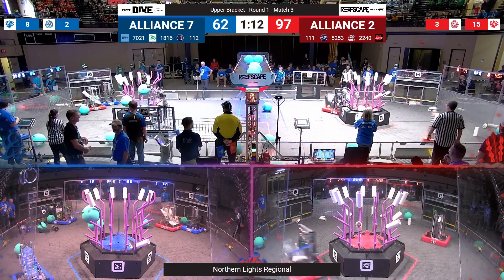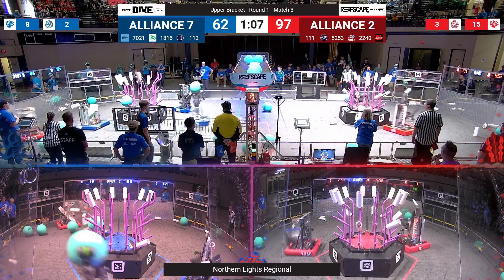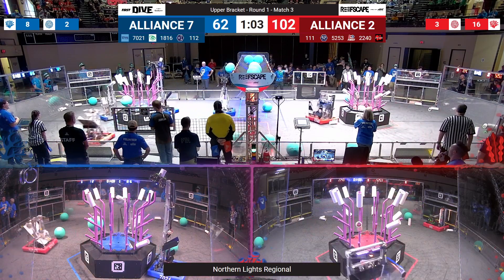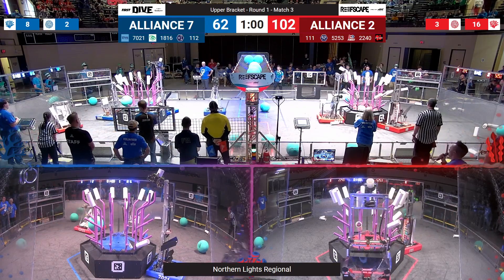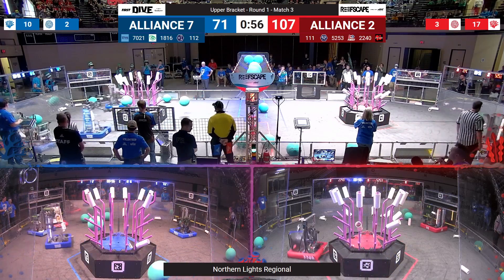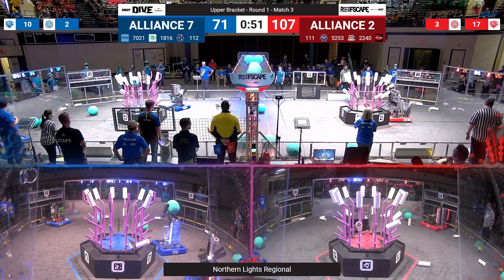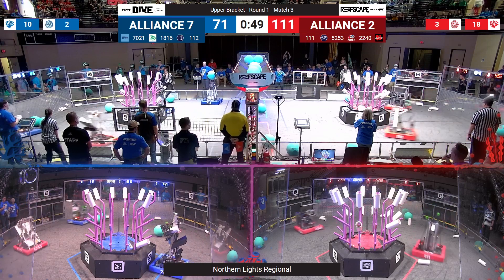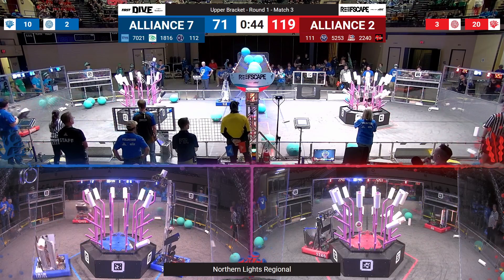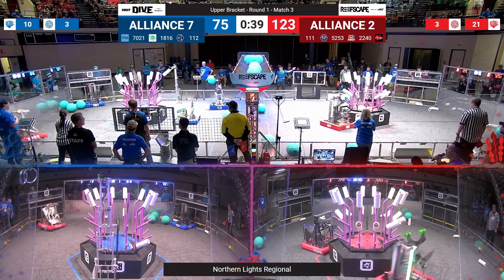Plenty of Coral getting scored on the top level for red — they have a big lead. 1-12 back in again for blue, looking to go up, but that comes down off the mark. 22-40 puts on more Coral for red, coming around the back and working on the middle branches. 70-21 up high for blue, trying to get that Coral placed, but it's a big lead for the second seed in red.